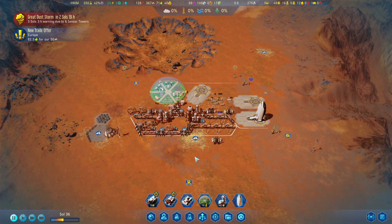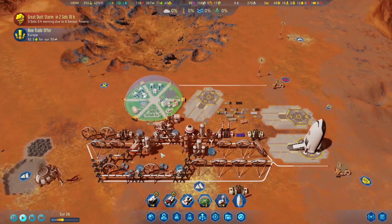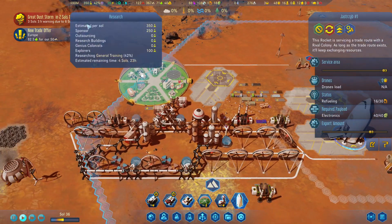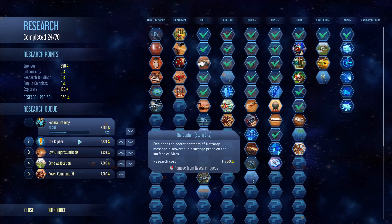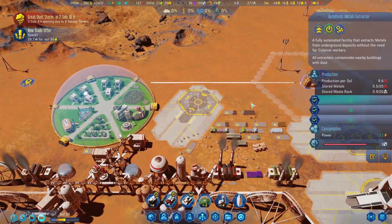Alright guys, welcome back to another episode of the new Phoenix Colony here on Mars. Today we are prepping for this dust storm and hopefully getting some of these major research tasks done, like the cipher, which is probably going to be our mystery event.